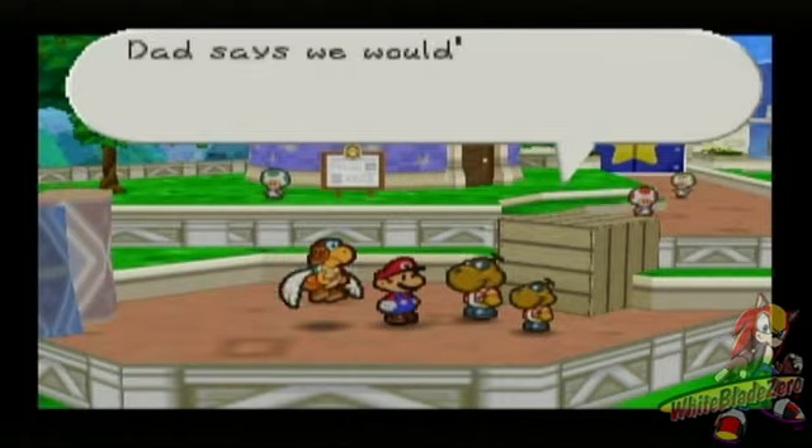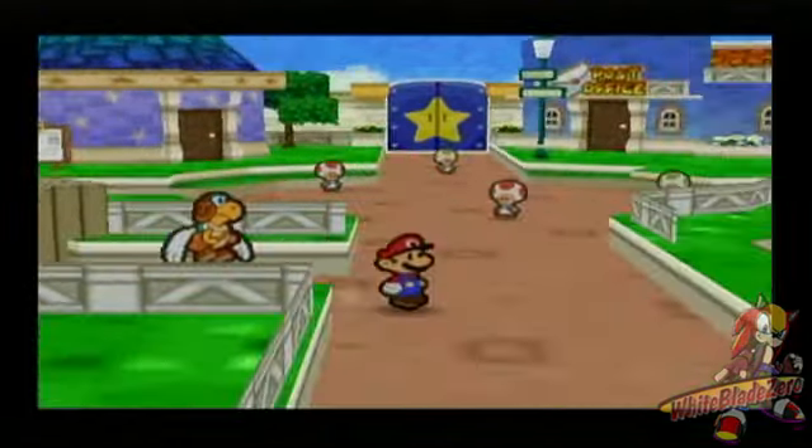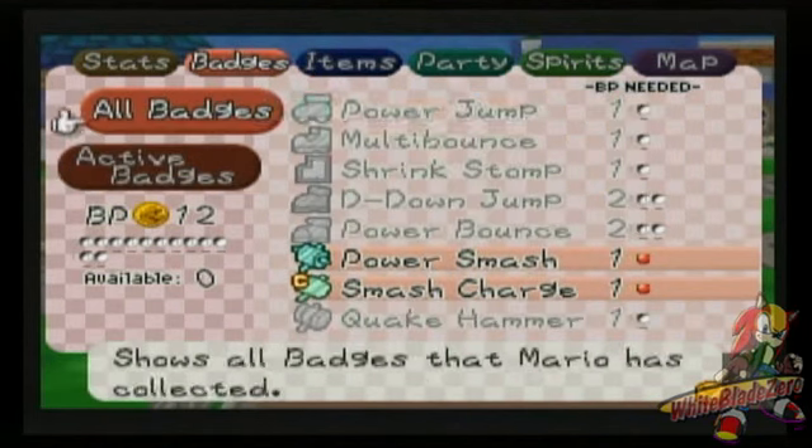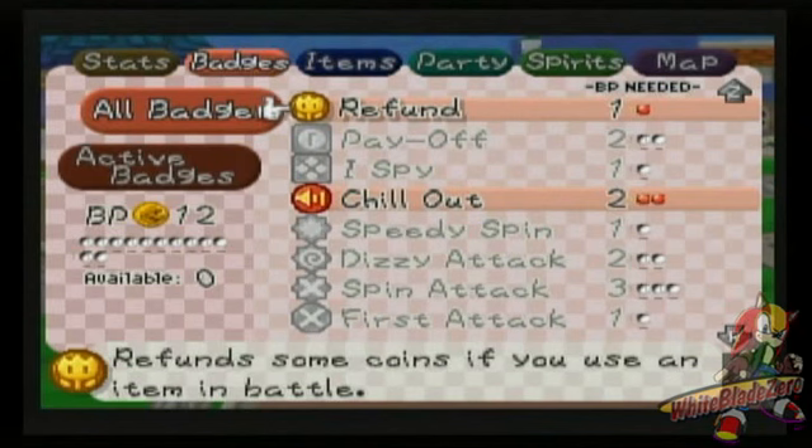This is the badge I was talking about back in Chapter 2. With this, I believe after Chapter 4 we'll backtrack to other areas with this nifty badge on. In fact, I think I'll put it on now, because I think there's some hidden panels in the Toy Box.